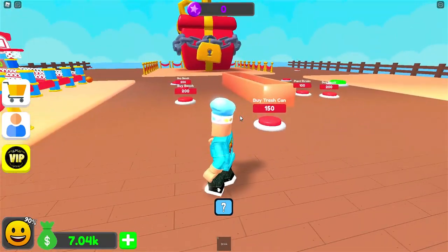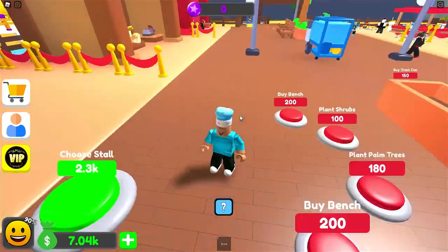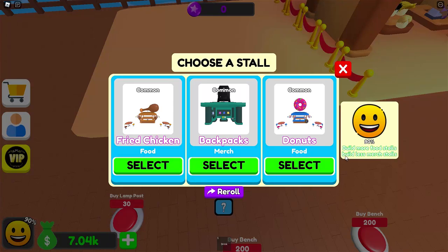What is this giant chest here? I want to know what's in that. Let's now buy our sixth stall. Build more food stalls and build less merch stores — more food. Do we want fried chicken or donuts? I think we're going to have to get some donuts.